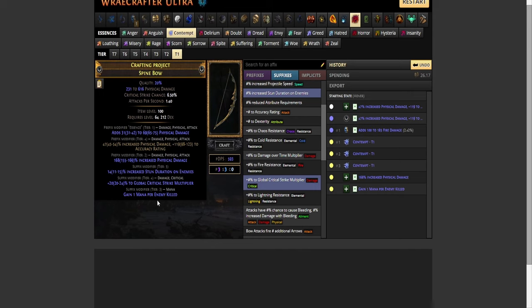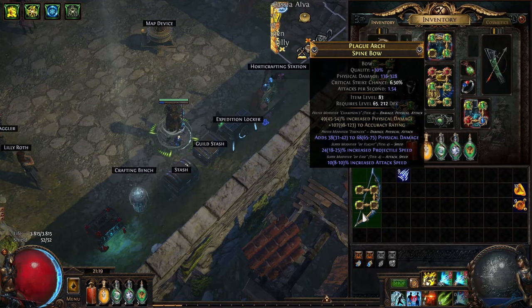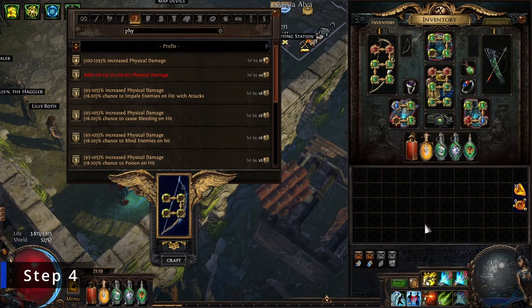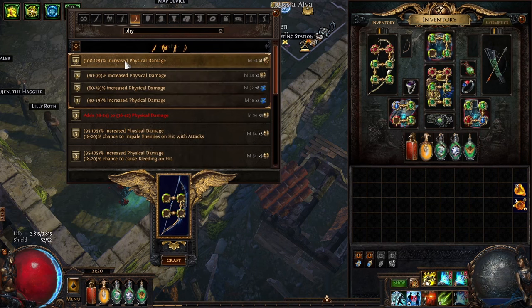If your suffixes are bad and you have no open suffix, or you don't have the currency for the previous method, I would just keep the bow for now until you have more currency to invest. We already used the essences of contempt on this bow and didn't get lucky, so onto step four. Step four is relevant if you get a good percentage attack speed or crit chance mod plus an open prefix — just craft percentage increase physical damage onto the bow.